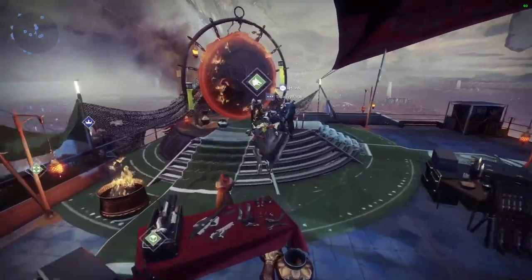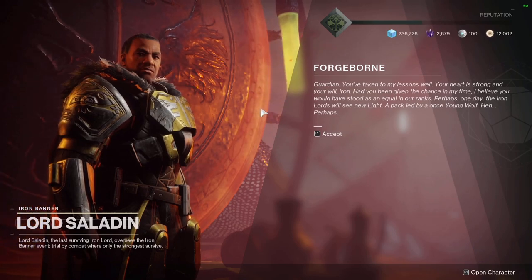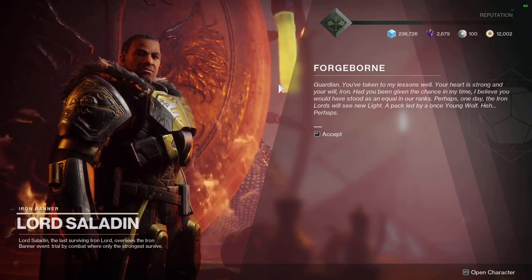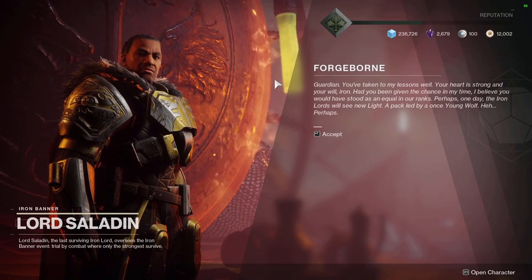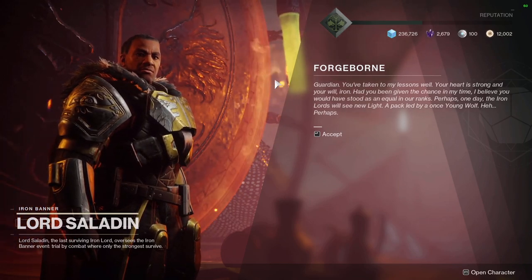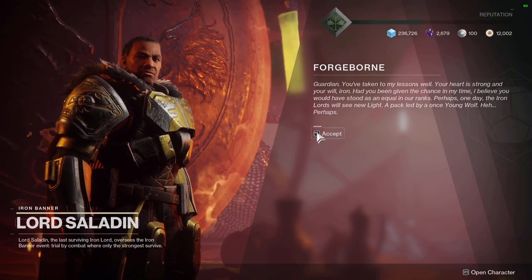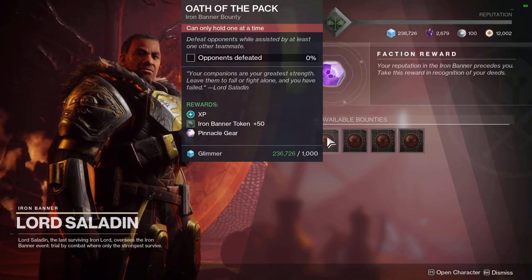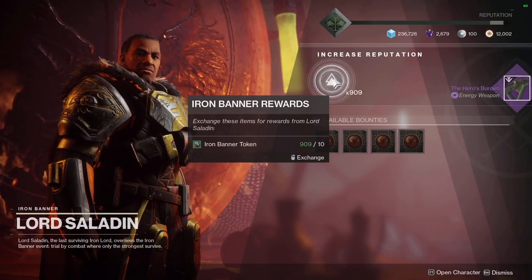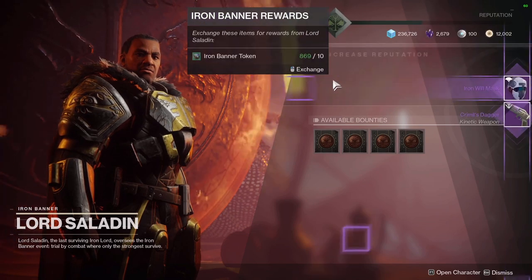We're going to talk to Saladin, he'll give us a little paragraph — you can read it if you want, nothing too special — and once you accept, you can redeem the packages. This is pretty much it. It's pretty simple; you can do it on all characters to get the full armor set. It takes maybe around one hour depending on how fast the matches go and how quickly you get the kills. These are pinnacle gear drops, so make sure you grab those and do them. Grab the bounties as well — Iron Banner is always fun.